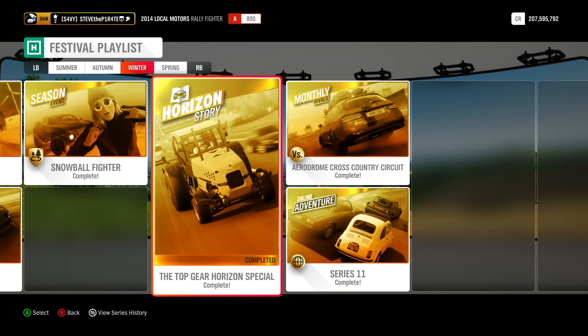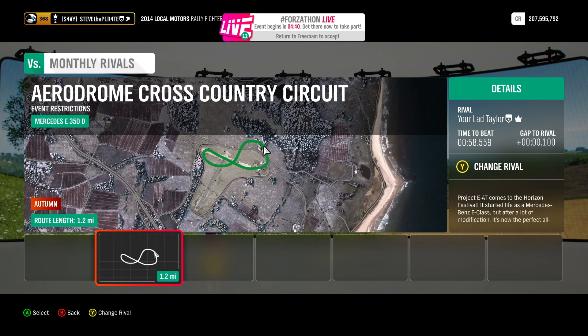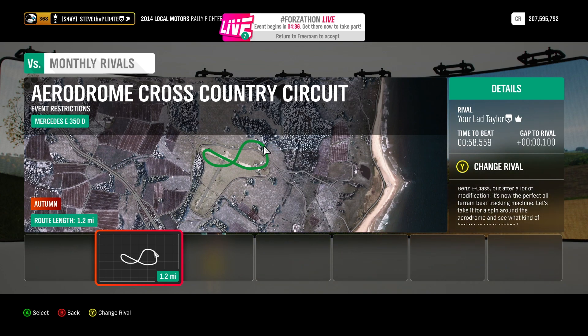Next, you need to complete the Top Gear Horizon Special Horizon Story — I will link the video in the description. Also, if you haven't already done the monthly arrivals, you'll need to complete this. For this, you need to do a clean lap at the Aerodrome Cross Country Circuit in the Mercedes E350D. The game will pick your arrival but don't worry — just do a clean lap.